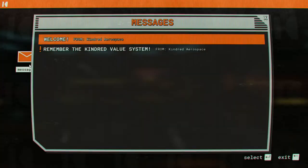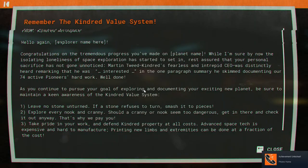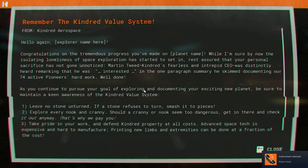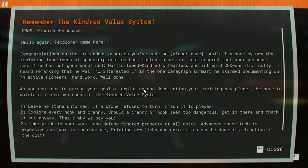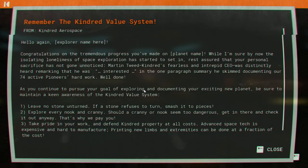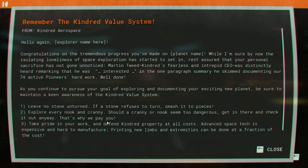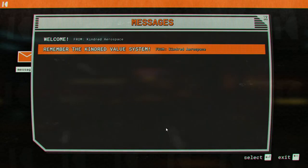Messages. Okay, hello again - congratulations on the tremendous progress you've made on planet name. Well, I'm sure by now your isolating, loneliest space exploration has started to set in. Registered that your personal sacrifice is not gone unnoticed. Martin Tweed, kindred, fearless, and intrepid CEO was distinctly heard remarking that he was interested in one of the paragraph summaries he skimmed documenting our 74 active pioneers' hard work. Well done. Leave no stone unturned - if the stone refuses to turn, smash it to pieces. Explore every nook and cranny. We'll read the rest of that later.